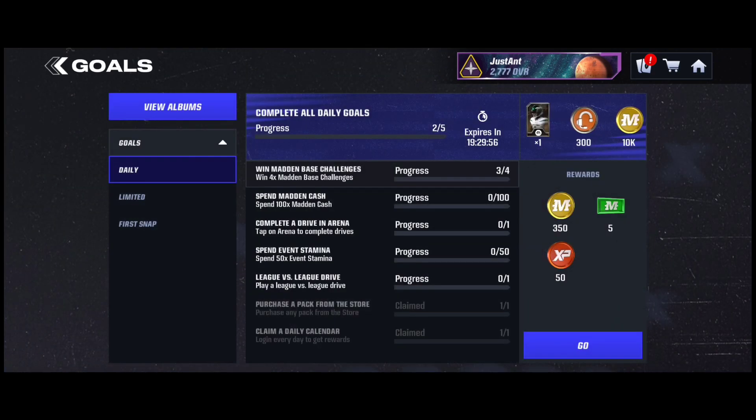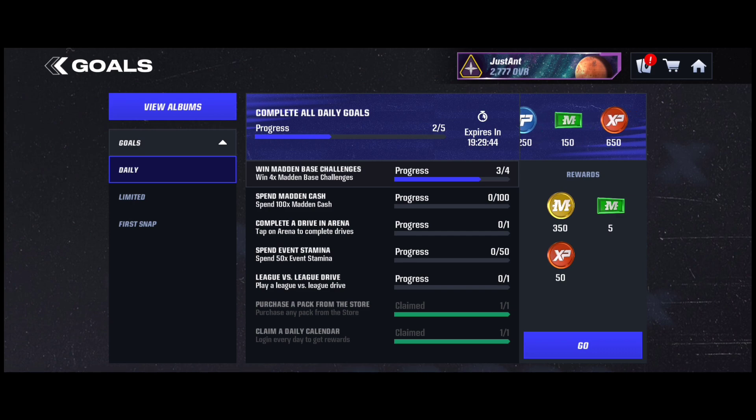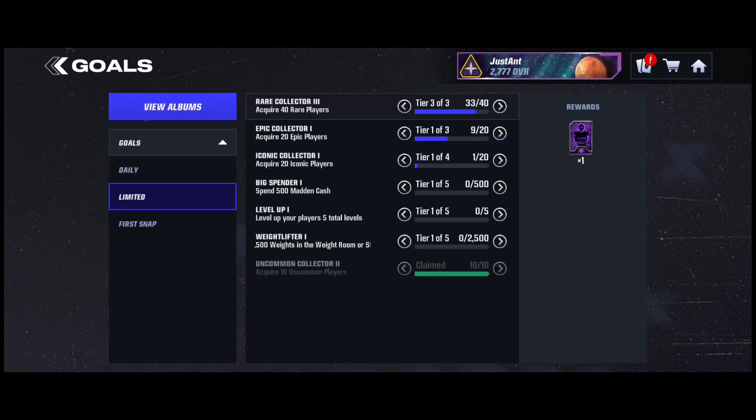You still get Madden Cash for going up every level. You can get XP throughout Journey and also through your daily goals. Daily goals is a huge help — you have to complete all of your daily goals every single day. It's going to be the most important thing. You'll get coins, Madden Cash, and XP. You also want to grind the limited daily goals by leveling up players, spending Madden Cash, or acquiring iconic, epic, or rare players. You'll get epic players, iconic players, Madden Cash, and coins out of it.